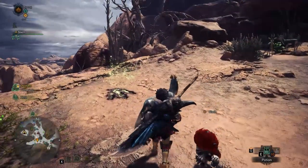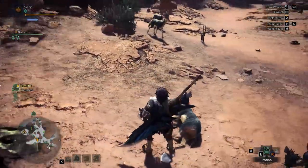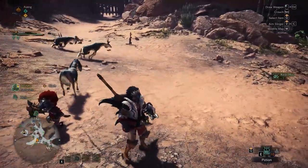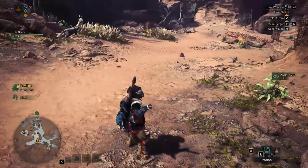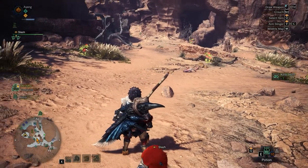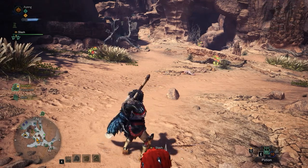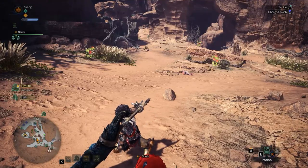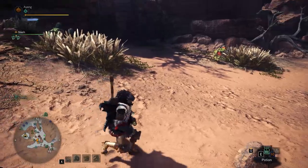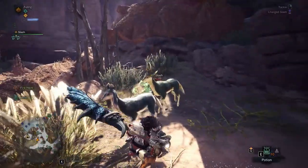Draw out your weapon and press the right mouse button — it will definitely drop some Kelby material. You just have to draw out your weapon, press the left mouse button to start the charge, then press the right mouse button and it will tackle. That tackle will stun the Kelbys and they will drop the Kelby Horn materials.